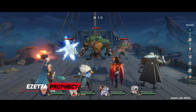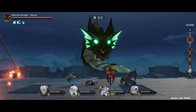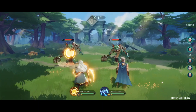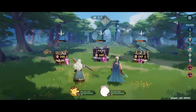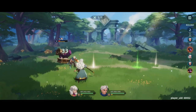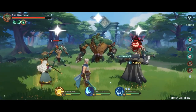Moving on to number 8 we have Azata Prophecy. It is a visually striking fantasy RPG game with real-time strategy elements. In the game, you embark on an epic quest to rescue the world of Azata from dark forces. The game's immersive combat mechanics, complex element interaction, and deep hero customization are praised. However, it has pay-to-win elements, grindy progression, and slow gameplay. Despite these drawbacks, it offers a captivating experience for fantasy RPG fans.